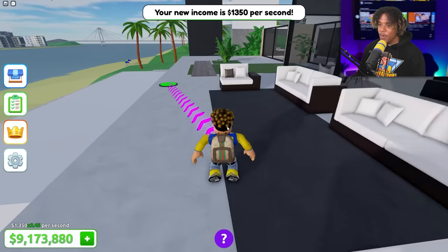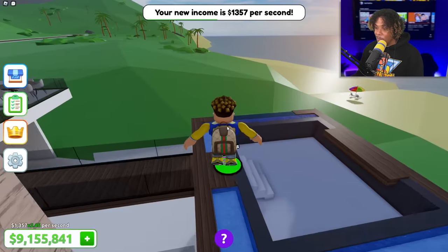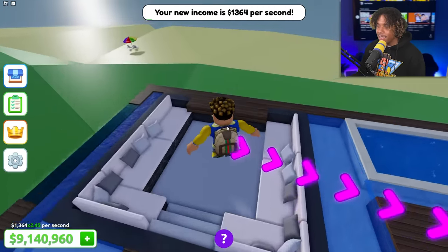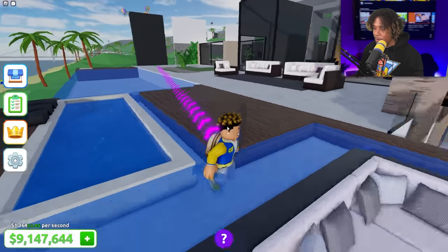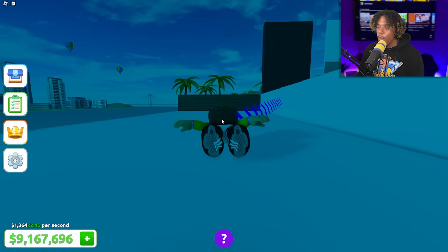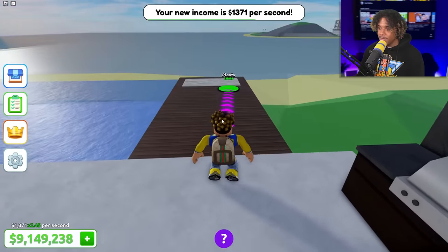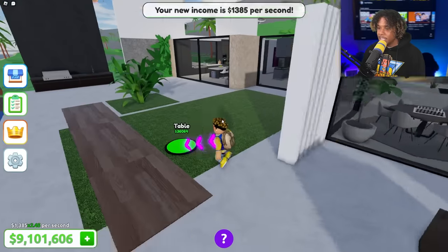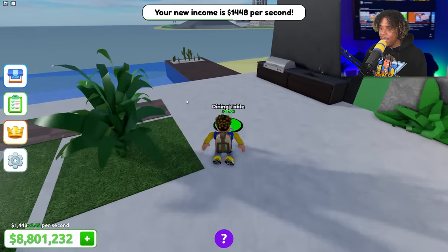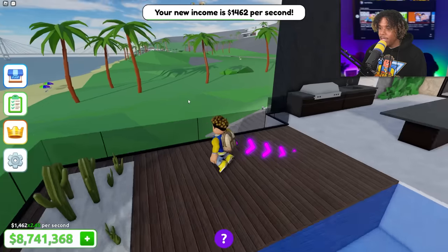All right, we're just gonna pretend like that didn't happen. Couch, more couches — swimming area, let's go! We got our own little lounge area right here. I thought this was gonna be a jacuzzi, and then over here we've got the jacuzzi — and then our pool! Let's go, this is fire!